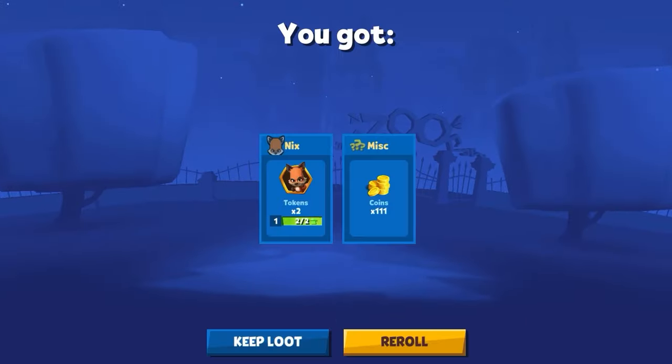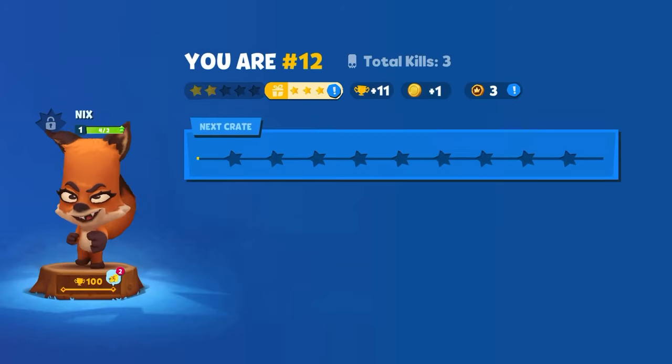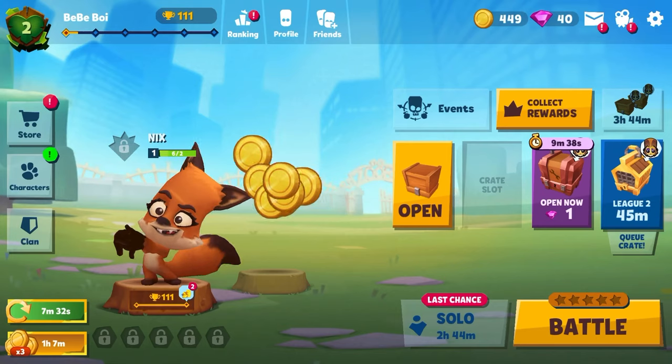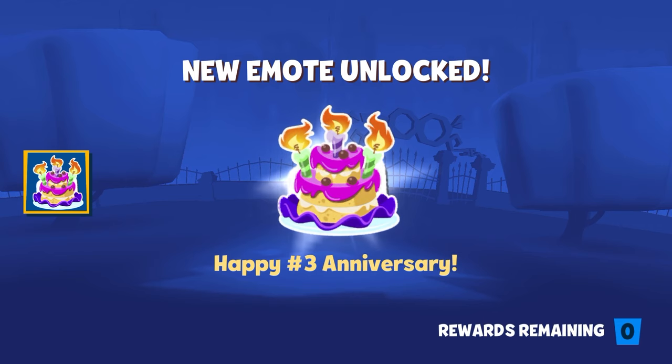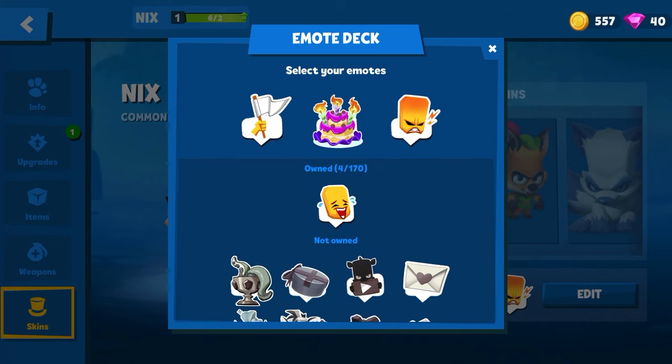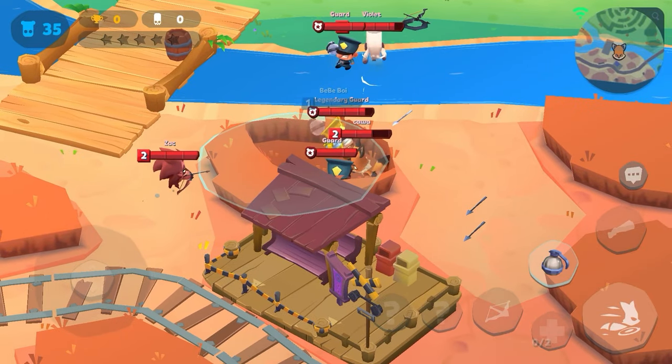Unlocking these bronze crates. And after a while, I got my first gold crate. These crates are taking up space, so I need to spend my gems and unlock them all. And just for fun, I collect this free emoji in my personal box and continue battling — battle by killing myself.